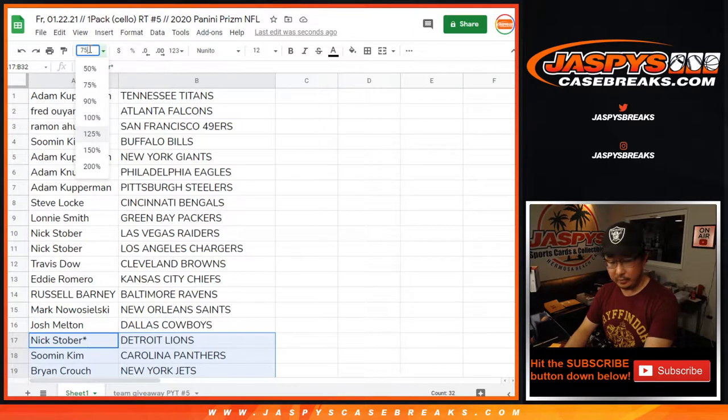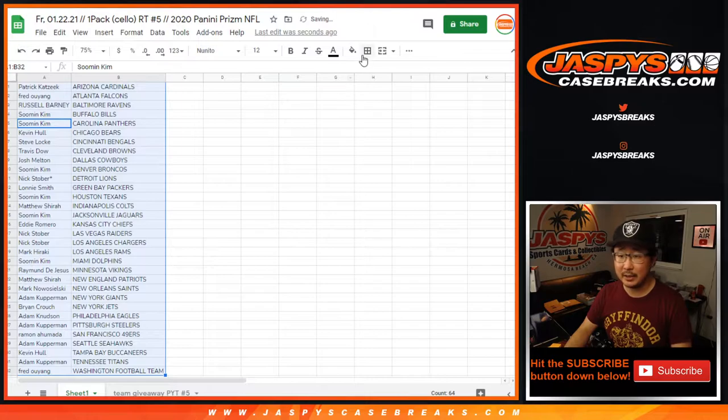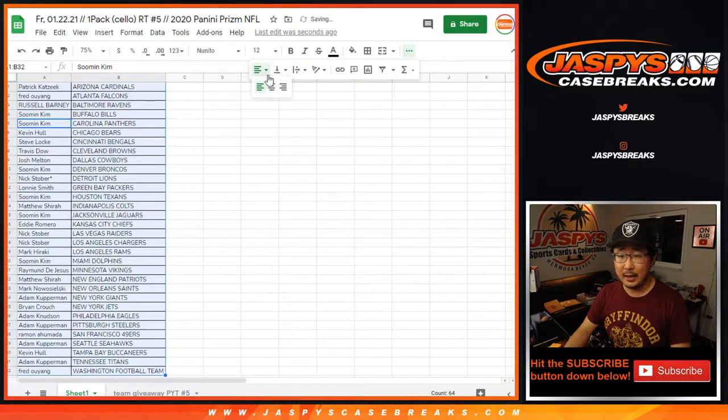Again, filler breaks — no trade windows. Let's get all this on one screen, sort by column B, print and rip.